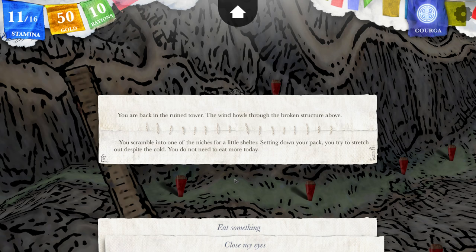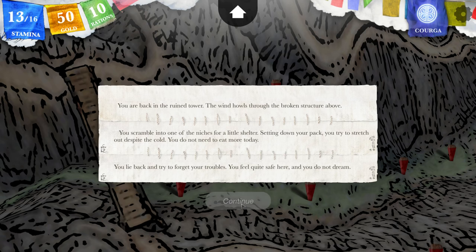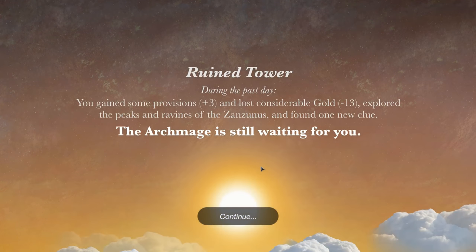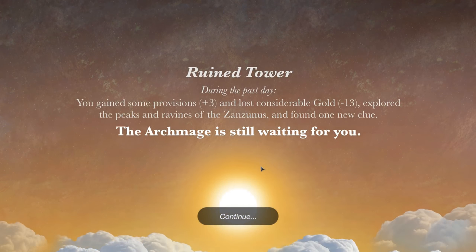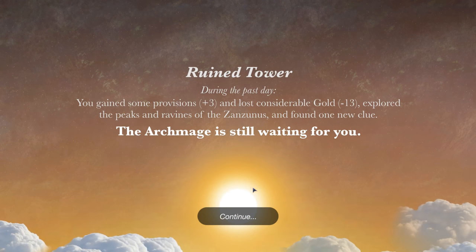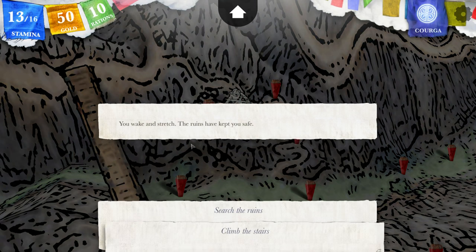Let's close my eyes and see what happens. You lie back and try to forget your troubles. You feel quite safe here, and you do not dream. That was perfect. Ruined tower. During the past day, you gained three provisions, lost 13 gold, explored the peaks and ravines of the Zanzunus, and found one new clue. You wake and stretch. The ruins have kept you safe.